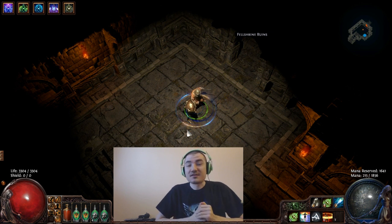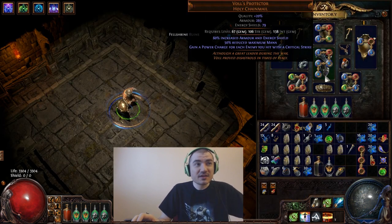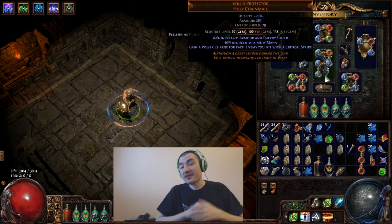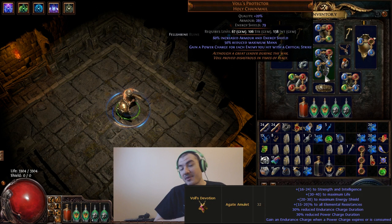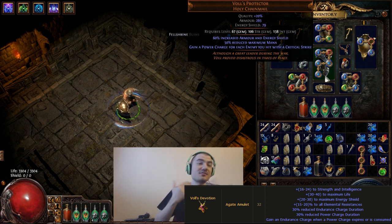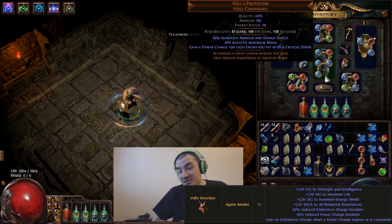The way it works is fairly simple: you get the Vols Protector, and for each target you hit with a crit you get a power charge. You get the new Amulet so when you use up a power charge or when it expires you get an Endurance charge. When you have max power charges and use Discharge it consumes them and then gives you Endurance charges. If you can go pack to pack before the charges expire, you'll have full Endurance and full power charges if you crit the targets. You can also get Frenzy charges by playing a character that uses Blood Rage.